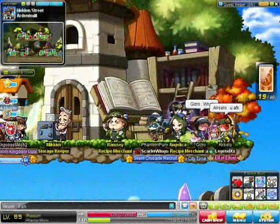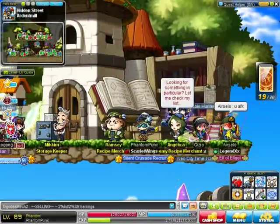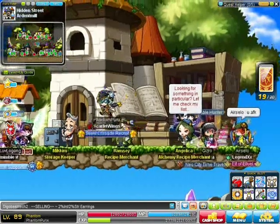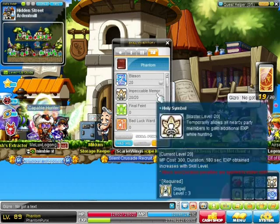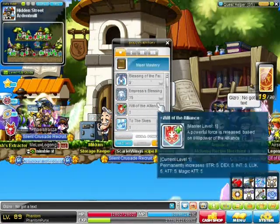Hey, what's up everybody? I am back on my Phantom doing a bit of a guide today. I figured I would do a quick guide on how to use basically the skill steal, your skill swipe, and everything that has to do with stealing skills as a Phantom and using them.